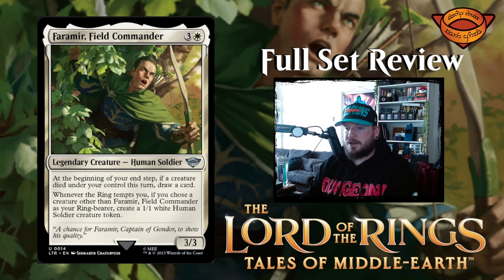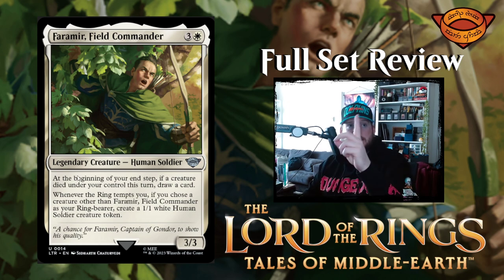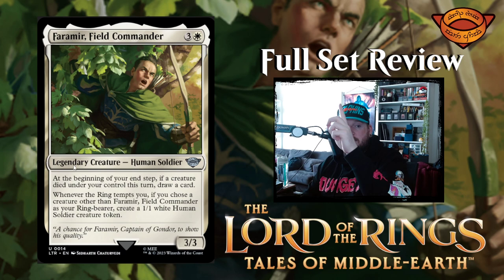Next up we have Faramir, Field Commander — three and a white for a three three legendary creature human soldier, which would trigger all those other legendary abilities. At the beginning of your end step, if a creature died under your control this turn, draw a card. Whenever the ring tempts you, if you choose a creature other than Faramir as your ring bearer, create a one one white human soldier creature. So Faramir does not want the ring, period.